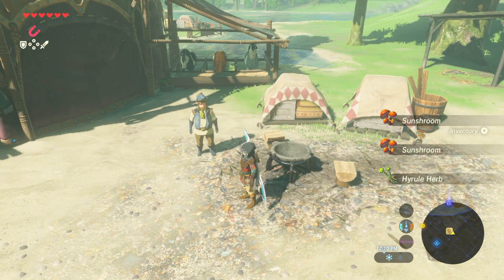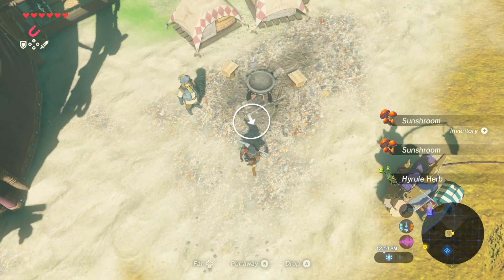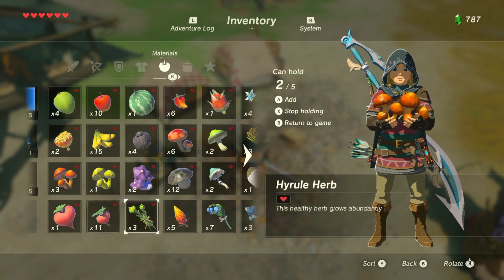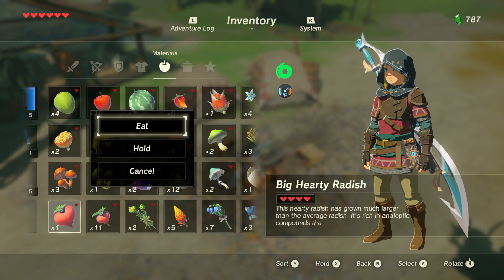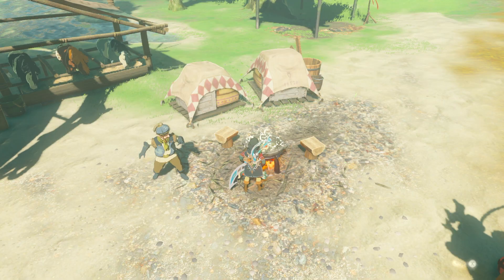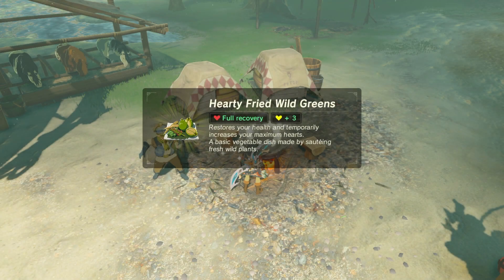The cooking flame isn't lit — I need flint. There we go. Cooking these one at a time because each one gives a full recovery. It's a full recovery just by cooking one hearty ingredient. Some give bonus hearts too, so might as well cook them all individually.